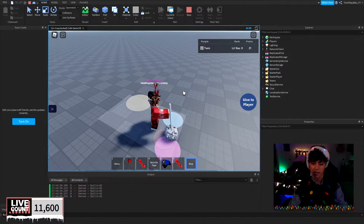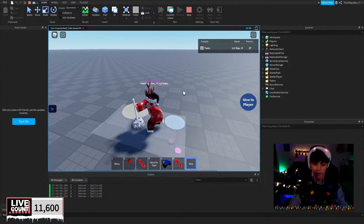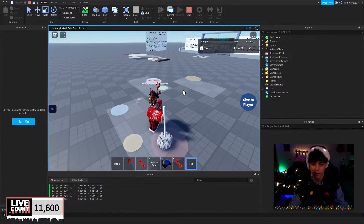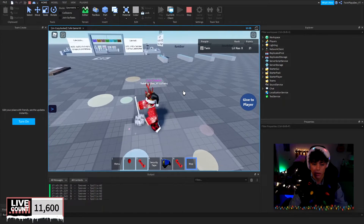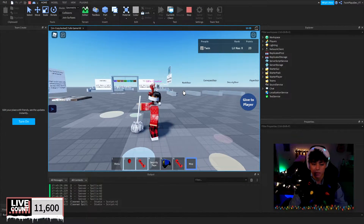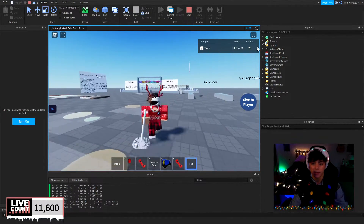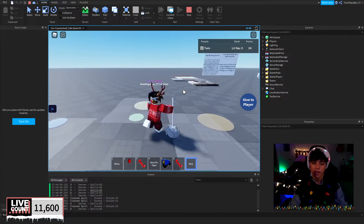If the mop is touching the spill, it's going to make it smaller. It only shrinks when the mop is touching it — you can see it stop right there. There are different sizes. Once you fully clean one up, it destroys the part, puts 'clean spill' in the output, and gives you a point. You can see the points going up.